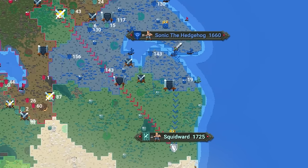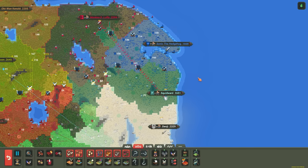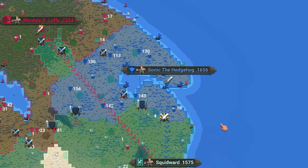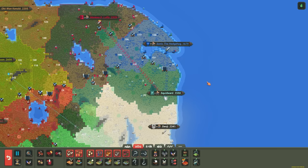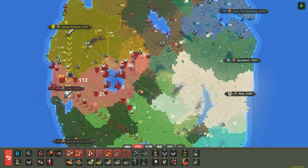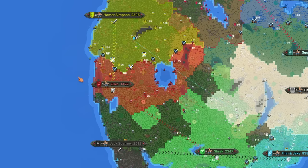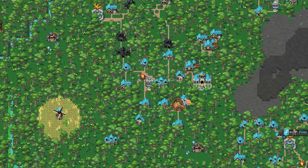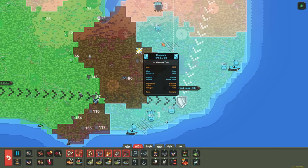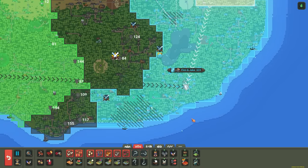Sonic just declared war on Squidward. It feels bad to sacrifice Squidward like this, but it might actually give Sonic a chance to redeem themselves since Squidward is kind of an easy target right now. Homer just declared war on Zuko, so now Zuko is at war with two empires that are bigger than they are. Jack Sparrow continues to demolish Finn and Jake — there's another colony down. Poor Finn and Jake — I think this is the only army they have, just this one unit with literally no armor, just a bow.